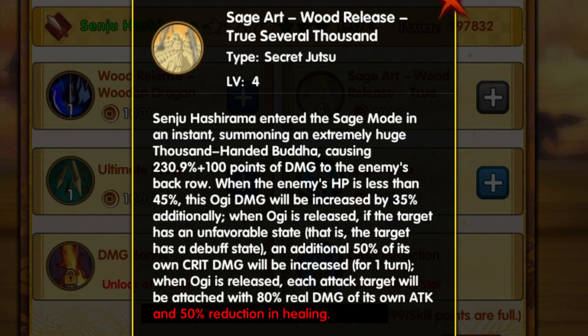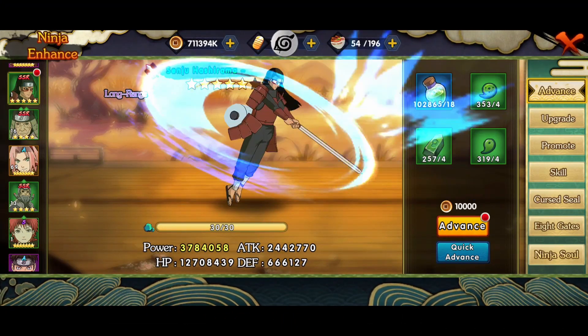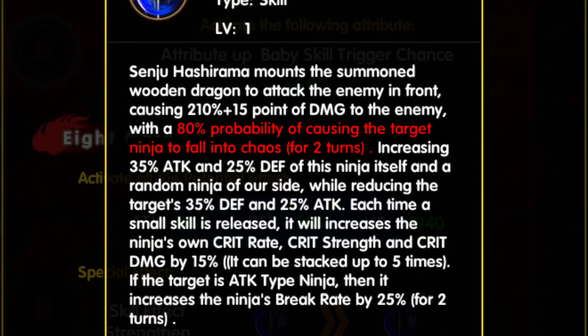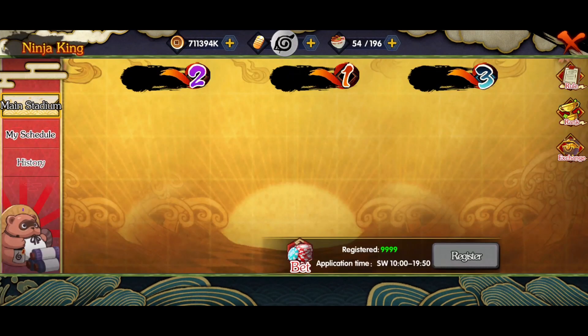And reduces the target's 50% healing effect — which is not working. Comment down below if you find it working. Overall, he is an all-out damage character. The only thing I really like about him is his skill, which has a 70% chance to inflict confusion for 2 turns — even higher after Gates 4 opens. With 3 skill uses, he can be controlling the opponent non-stop in Ninja King and cross-server Ninja King. What do you think about him? Comment below your thoughts. If you find the video helpful, be sure to subscribe — I would really appreciate that. Thanks for watching!